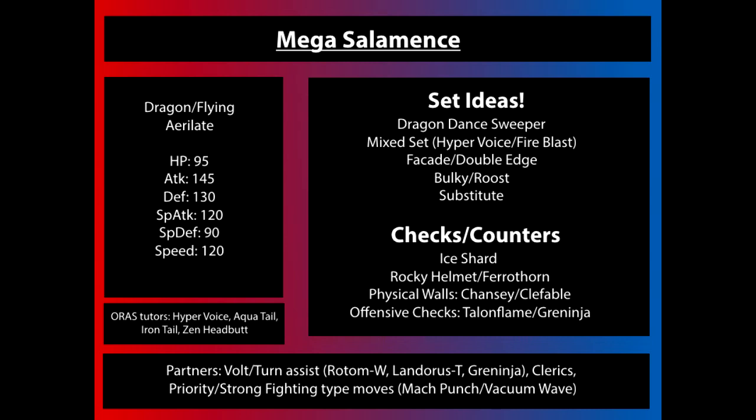On the offensive side, checks are going to be things that outspeed or can at least revenge kill it. I really like Talonflame and Greninja here. Talonflame is my go-to counter for so many Mega Pokemon because it will just outspeed them with Gale Wings-boosted Brave Bird, giving Brave Bird priority. Greninja gets a special mention because it is still faster than Mega Salamence without any boost — Greninja has a base 122 Speed — and it can use Ice Beam to take out just about any Mega Salamence set. Scarf Greninja is becoming more popular, so even if Salamence gets a boost, it will still be slower.